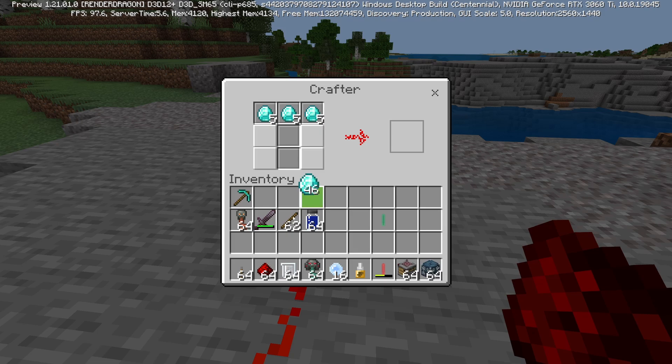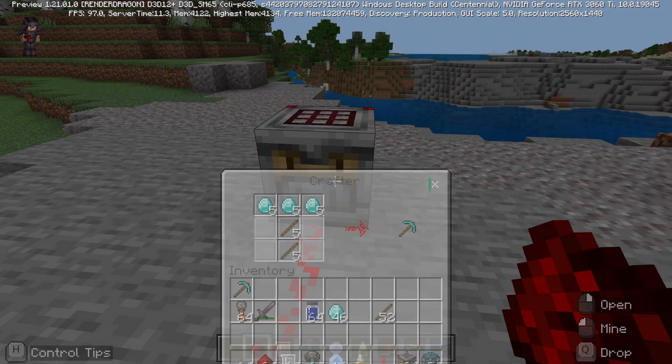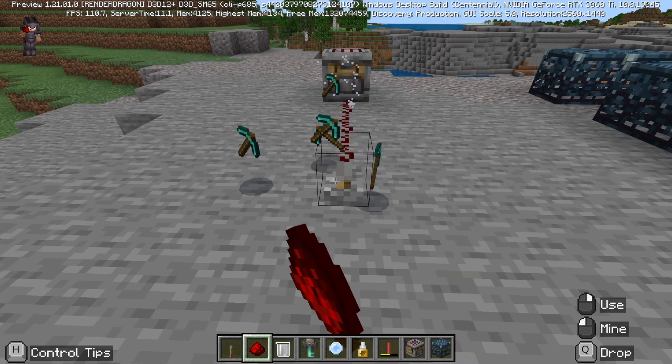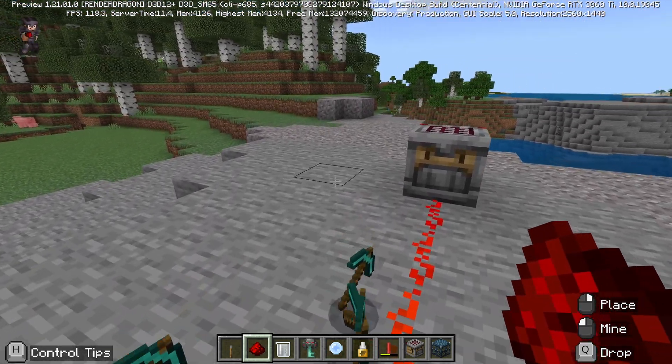The next item I really enjoyed is the crafter. You can fill it with a recipe and it's powered by redstone, so you flick the switch and your crafted items come out, which is really cool.